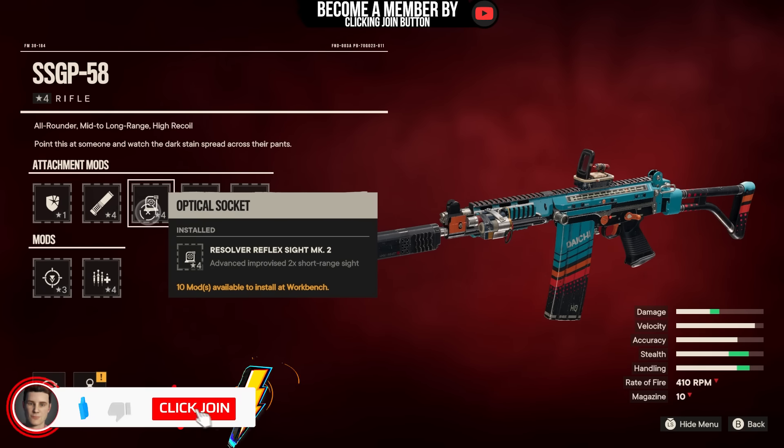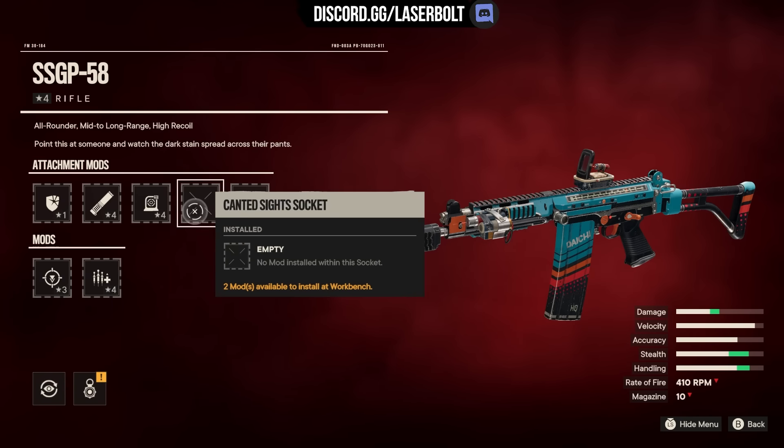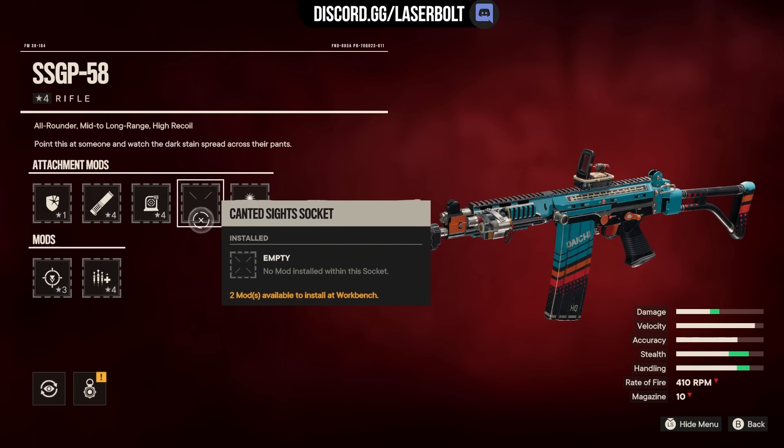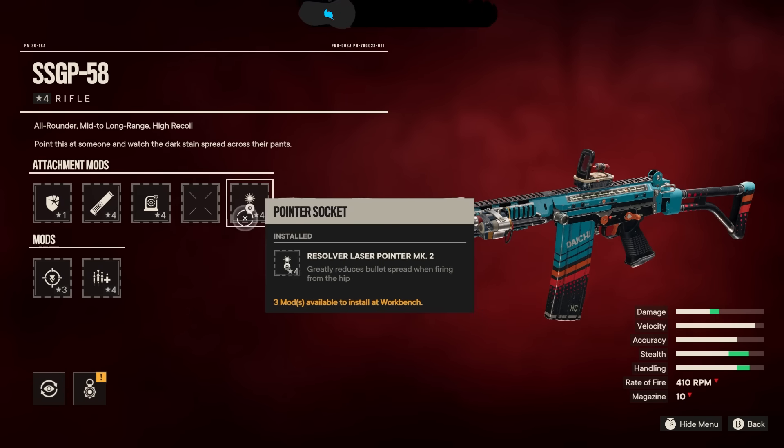Next, we have the Resolver Reflex Sight MK2. This one's going to be personal preference — I actually like this one because it gives you a nice peripheral overview and it doesn't zoom you in quite that much. We're not running any socket on the side here, though you can theoretically run a side scope if you want. And last but not least, we have the Pointer Socket, which is going to greatly reduce bullet spread when firing from the hip, keeping that spread nice and tight to make sure you hit those shots.